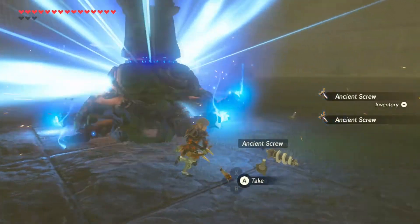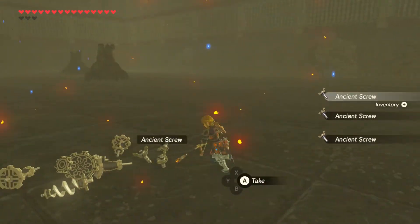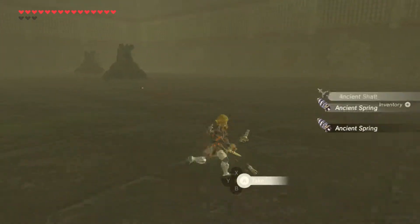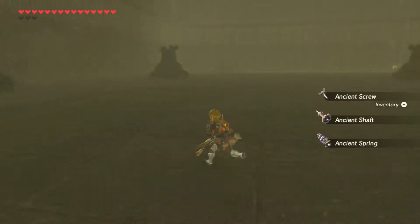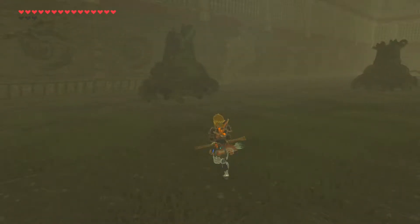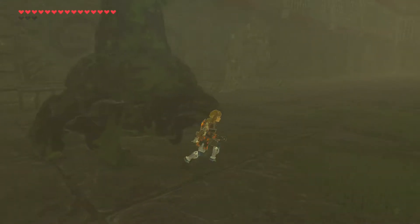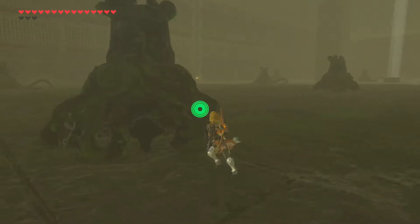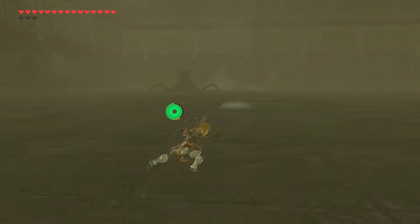Once you cut off all his legs, they actually become super weak. I believe I hit it in the eye before, or got a critical hit on it, and that didn't do a whole lot of damage. So I'm assuming the ones with legs could still be the active ones. These ones that don't have any legs at all attached to them are definitely going to be deactivated, dead, no longer working.